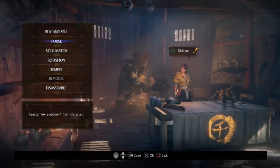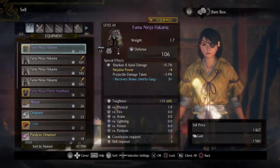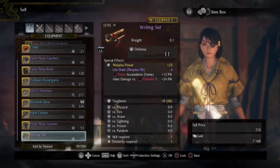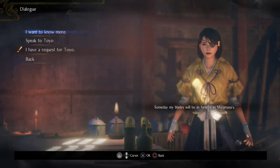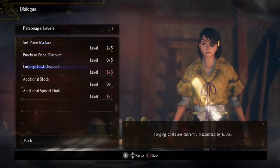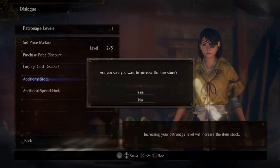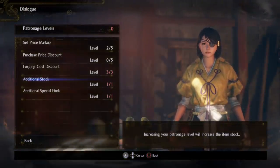On the note of accessories, one thing I want to point out is that when you break things down with disassemble, that does not affect accessories. You'll have to go to the sell tab — all of your extra accessories are just sitting here, so you can go ahead and sell those along with the junk gear that you crafted as well. One of the last things I want to talk about is talking to the blacksmith. As you continue to do various things — whether it's forging or crafting new gear — you'll have requests that can show up and these will give you bonuses. I got a level three discount on forging costs, additional special finds, additional stock. Essentially every time you keep doing stuff with the blacksmith, you'll gain patronage levels, and as you gain those you can get small perks.